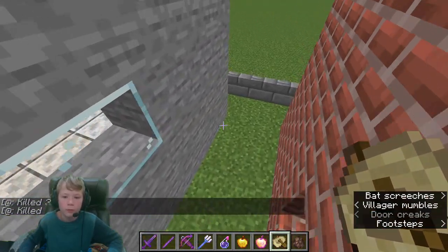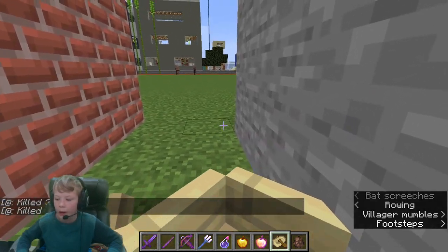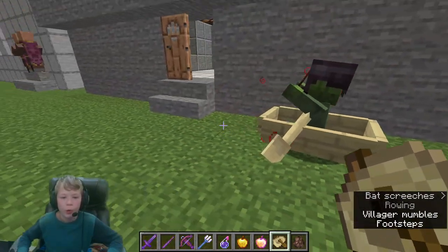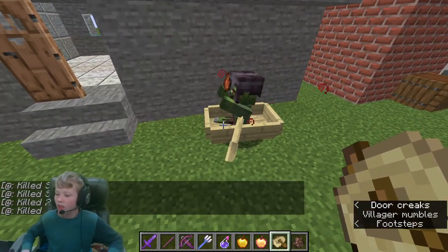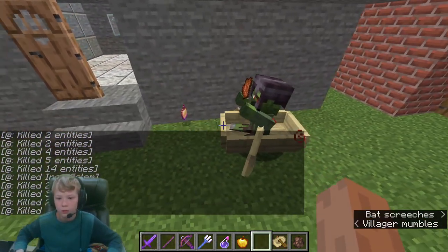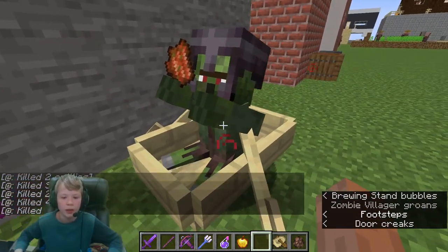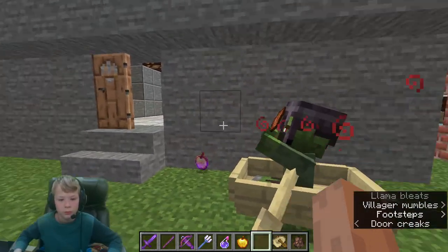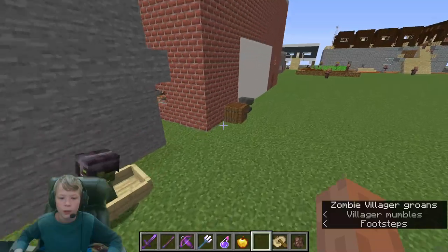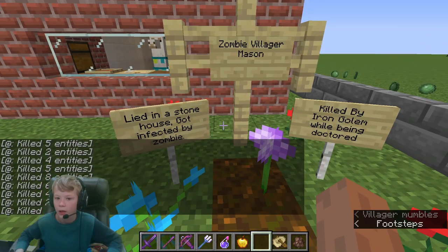Why would you do that? Get in the boat! This is one of the difficulties of trying to make a zombie villager come back - these other villagers are extremely stupid. I don't understand why that cleric just jumped in the boat. This guy just comes out of the house, jumps in the boat, and tries to get himself killed.